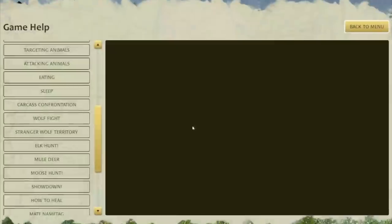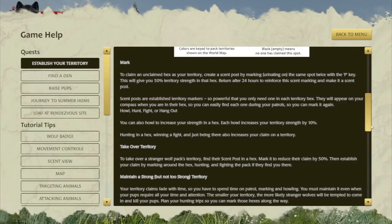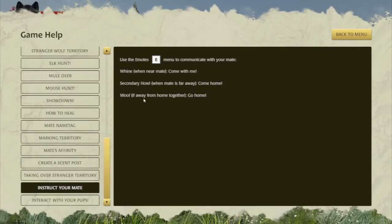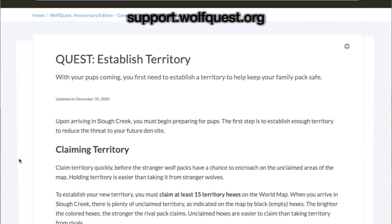If you've been playing Slough Creek and are confused about something or need some help, remember we have a whole help section in the game with detailed information about each quest and other tutorial tips. Some of these right now you have to scroll down to see — we're going to try to rearrange those better. We also have all this on our knowledge base on our website, so you can browse either one, whichever is more convenient.